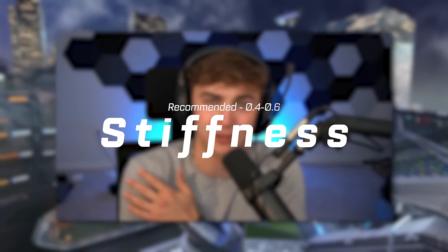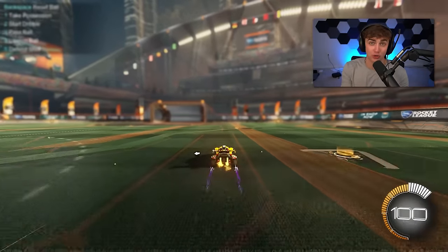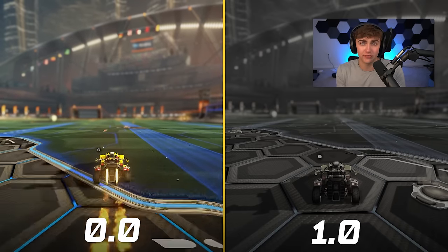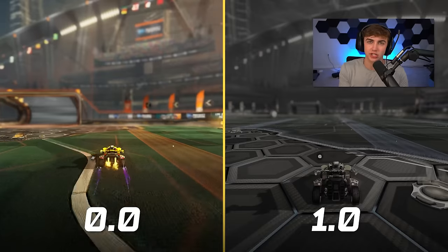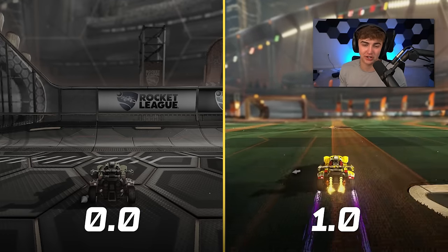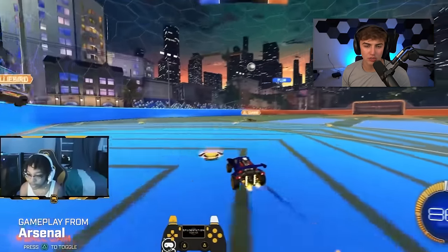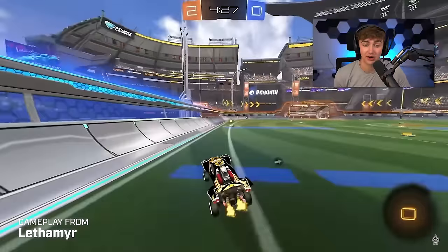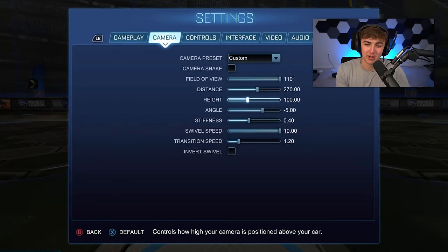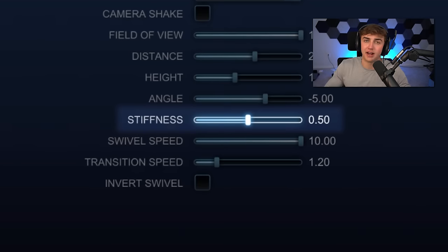Stiffness is basically personal preference — all it does is control how much your car appears to shrink or expand as you drive faster. At low stiffness your car speed-warps a lot at supersonic; at 1.0 it doesn't change size at all. I know Arsenal likes very low stiffness and Lethamyr plays at literally 1.0, but for most people I recommend anywhere between 0.4 and 0.6. I personally use 0.5.